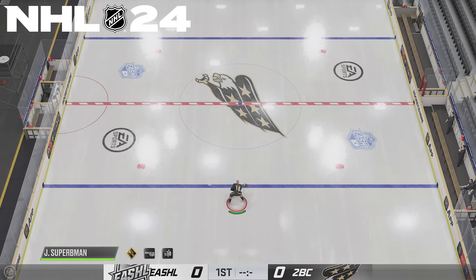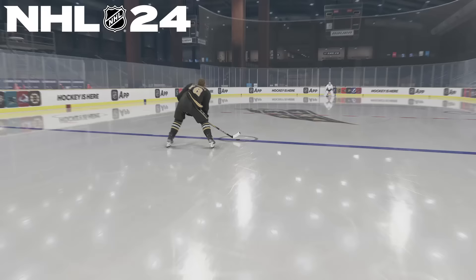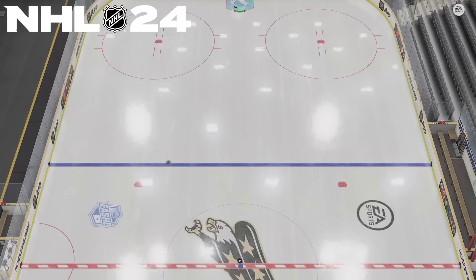First up, we're going to make sure the puck is on the blue line so we can measure this the right way. Puck is on the blue line. I am using right bumper and flicking up on the right stick — ready, bang, there it is. I want to show you guys specifically what this looks like. When he flicks it, the puck starts to tumble forward and it lands before the blue line. That is the right bumper.